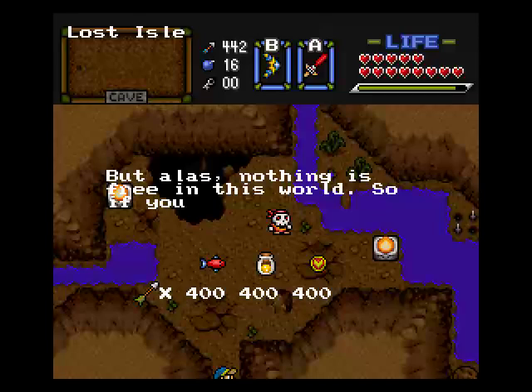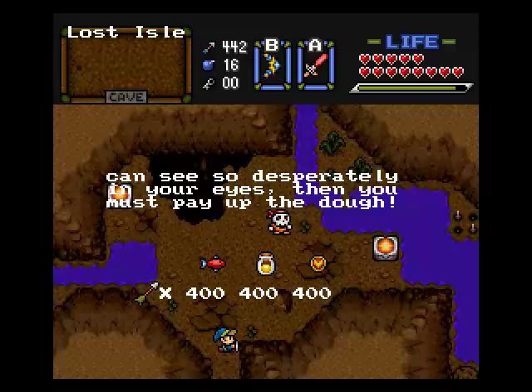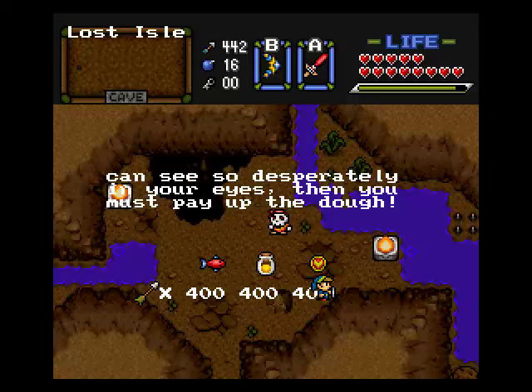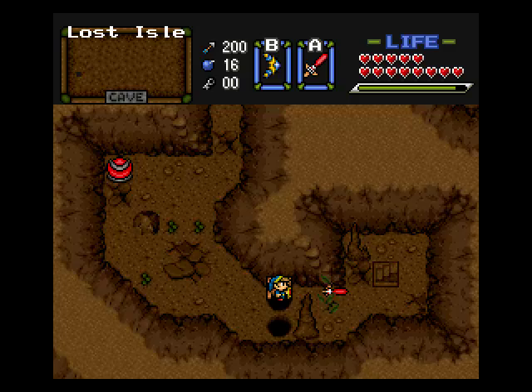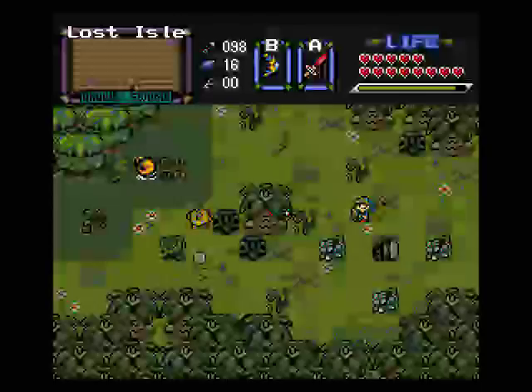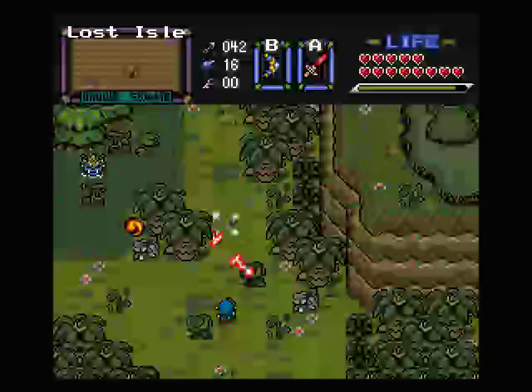You are having some troubles there boy. Nothing is free in this world, so if you want it — as I can see so desperately in your eyes — then you must pay up the dough. I can buy a fish or bait here. I'll buy the shield for 400 arrows. From what I've been told in the comments there's not that many grasps in the next dungeon, so it's just a matter of getting there without getting captured.